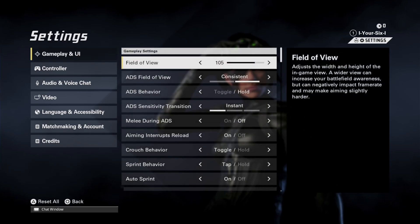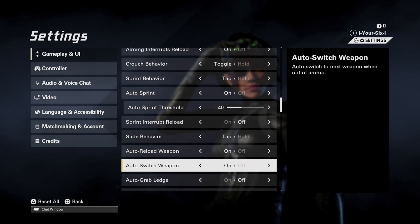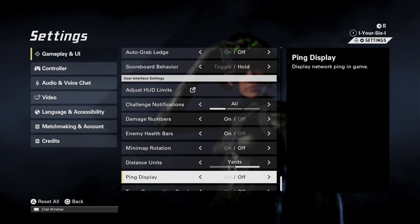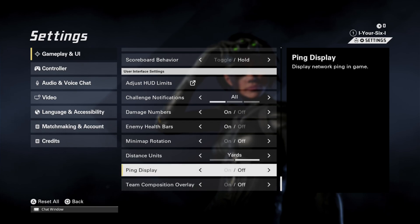Then I want to go to Gameplay and UI, press X in there, and scroll down. We are looking for Ping — it will be under options like enemy damage numbers, health bar, minimap rotations, and then finally the second option from the bottom: it says 'Ping Display — Display Network Ping Game.' So we can just turn it on.